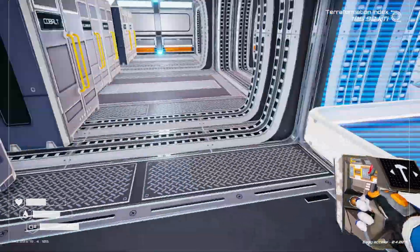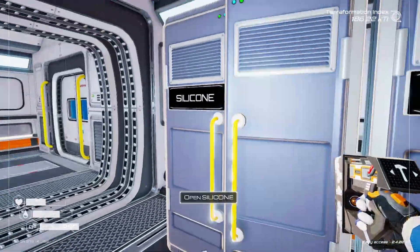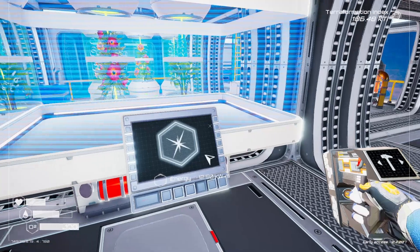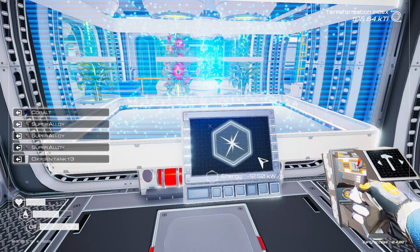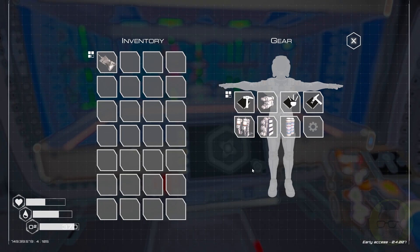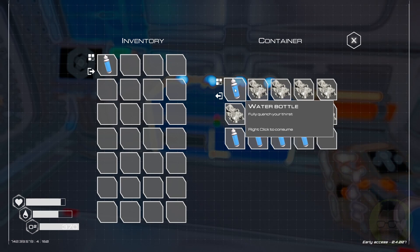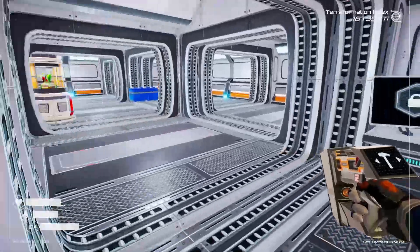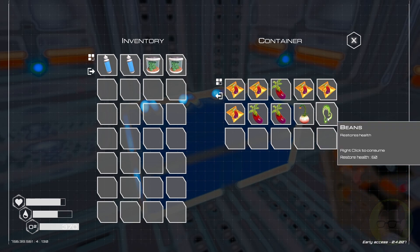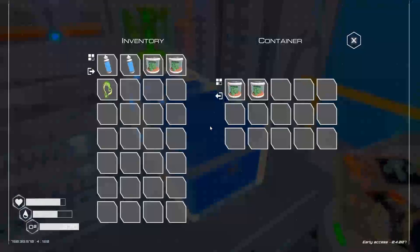We happen to have lots of cobalt, so we'll grab one of those. Going into there — yes, we can make it. Our oxygen goes up to 370 now. I'm going to eat that, grab two waters, and maybe another ration. I can't believe it's just going so well now.